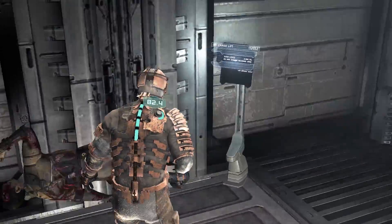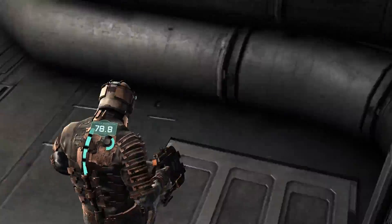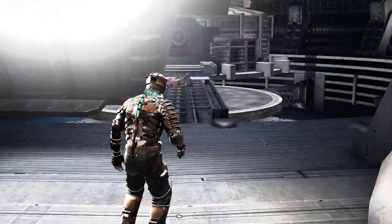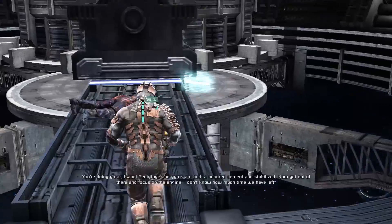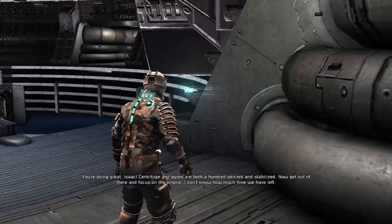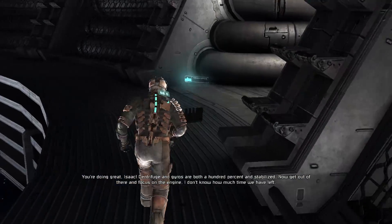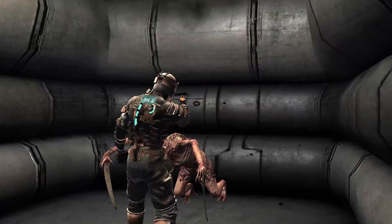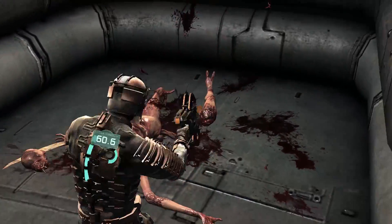So I have to go down the elevator. Corpse, get off me. I suppose I should have used that. You're doing great, Isaac. Centrifuge and gyros are both 100% and stabilized. Now get out of there and focus on the engine. Wait — there's an inlet right here. Just be safe.